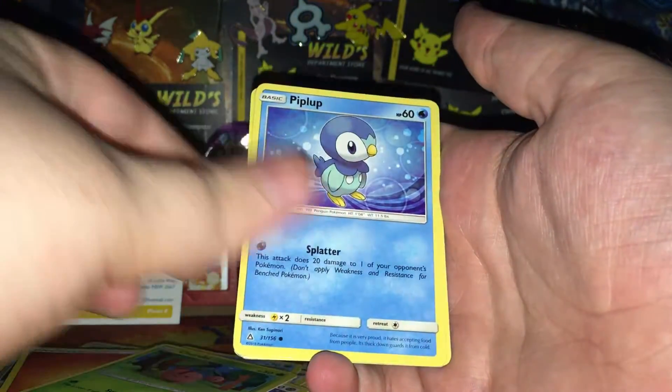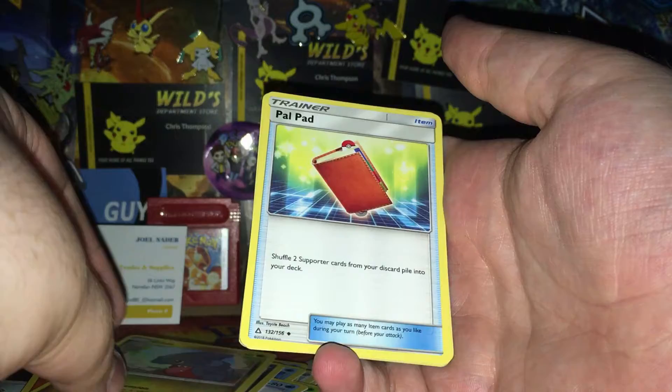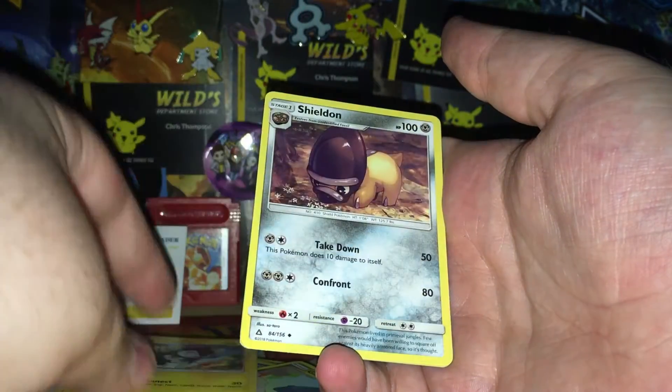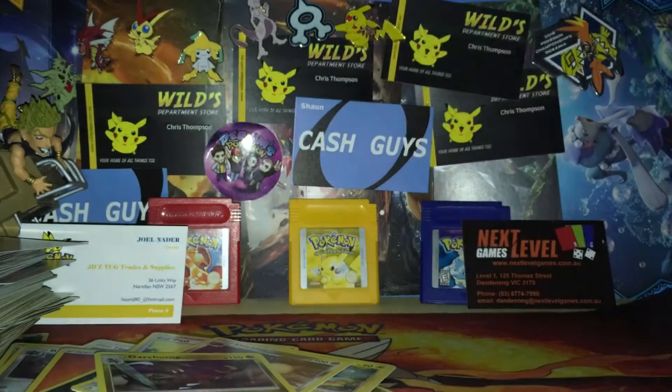We've got a Cherubi, a Piplup, Snover, Murkrow, Gible, Purugly, Luxio, Shieldon, a Lucario reverse rare, and a Garchomp regular rare.